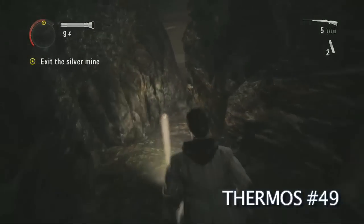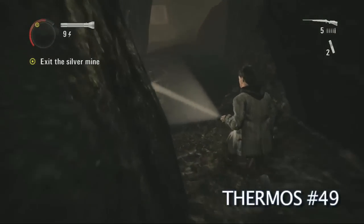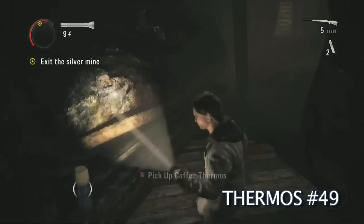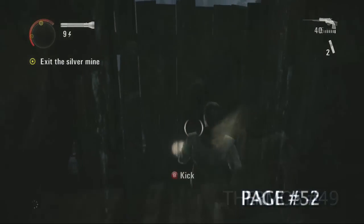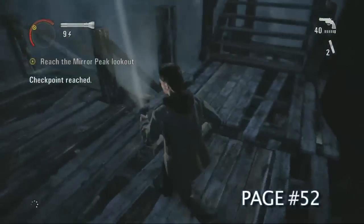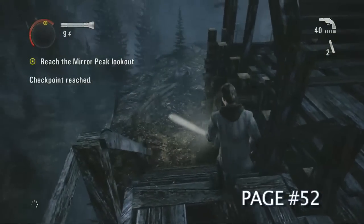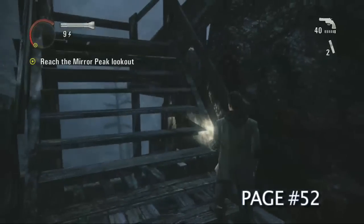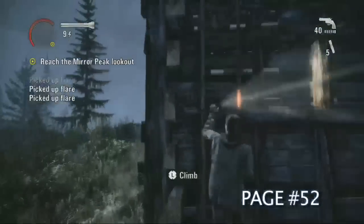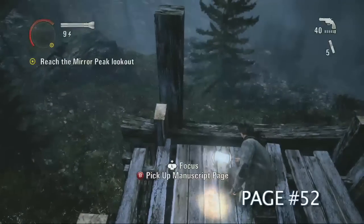Before you go through that door make sure you grab your manuscript on the left. Can't miss this one — it's on the path. Coffee thermos. And then you kick it around. You're supposed to go down, but instead go right and up — climb the stairs. And up here's gonna be a manuscript.